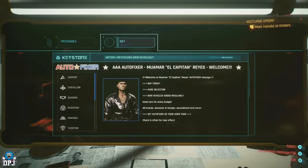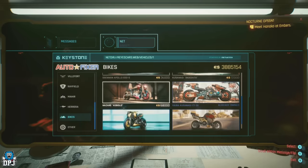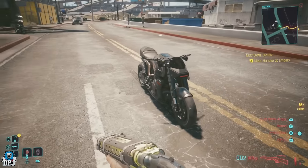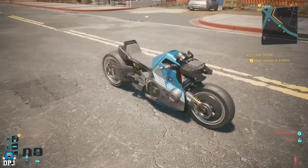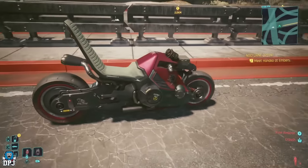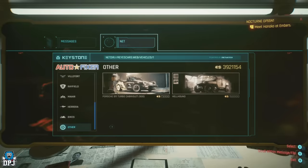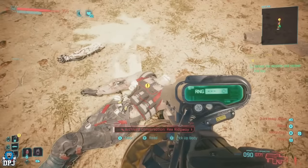CDPR also added 6 new vehicles, all of which can be purchased from the Auto or Fixer website from your apartment. There are 5 awesome new motorcycles and a brand new Porsche. The Porsche has a small quest tied to it - you get the car at the end of the quest. I won't ruin it for you, but it is a decent addition - short but sweet.